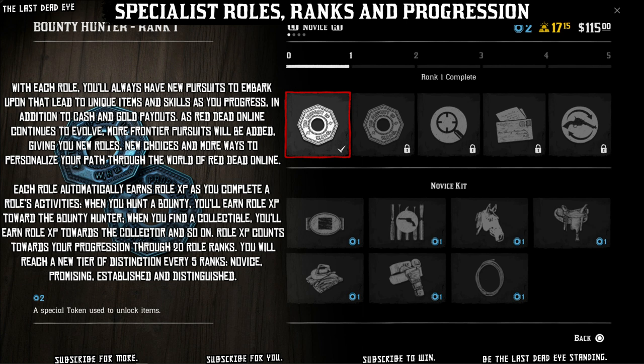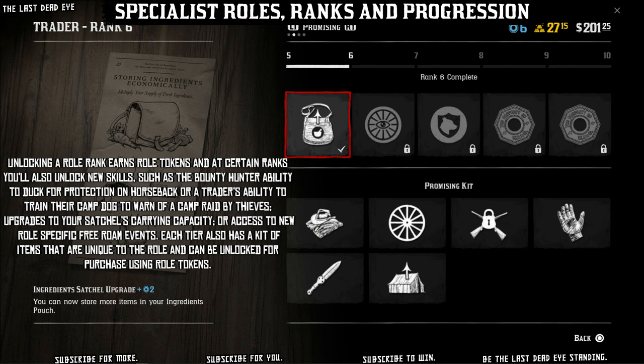More dynamic events happening across the frontier, a slew of new items, and much more. With each role you'll always have new pursuits to embark upon that lead to unique items and skills as you progress, in addition to cash and gold payouts. As Red Dead Online continues to evolve, more Frontier Pursuits will be added. Each role automatically earns role XP as you complete a role's activities. Role XP counts towards your progression through 20 role ranks, and you will reach a new tier of distinction every five ranks: Novice, Promising, Established, and Distinguished.